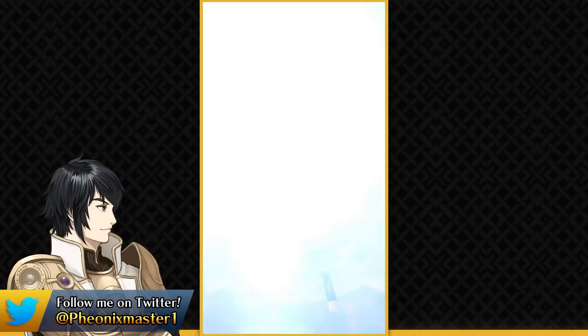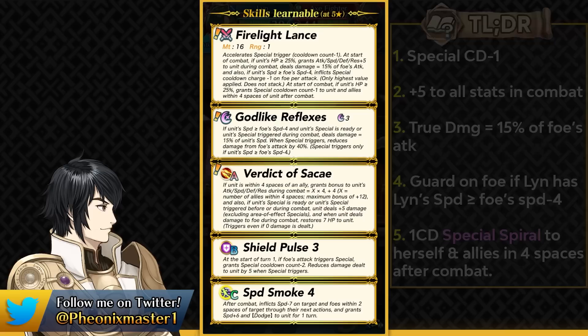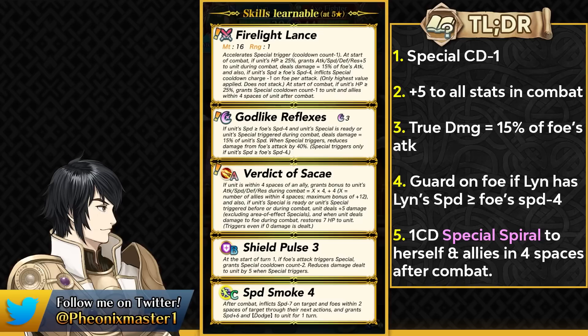She is a Lance infantry unit this time around and she's easily one of the stars of this banner because of the stacked base kit she comes with. Her preferred weapon is Fire Light Lance, which gives her minus one special cooldown. She can also get plus 5 to all of her stats in combat and deal true damage based on 15% of foe's attack. Getting that true damage is definitely pretty good for the damage output. And if she's got 4 or more speed than the opponent, she can inflict the guard effect on them in combat, which is really good defensively.